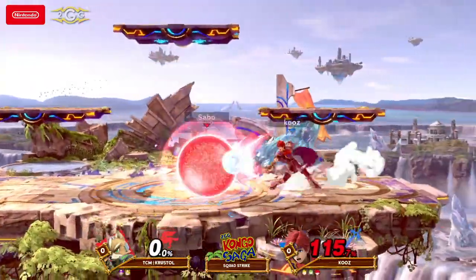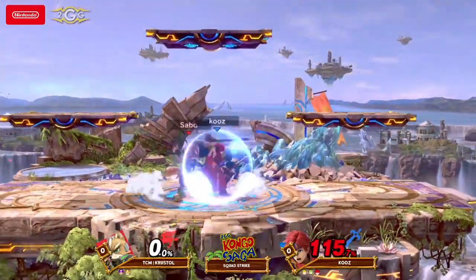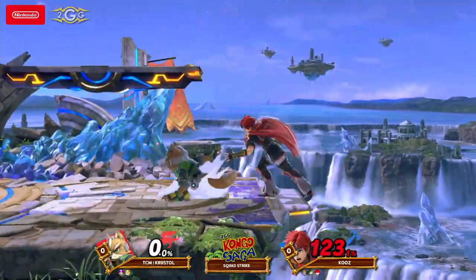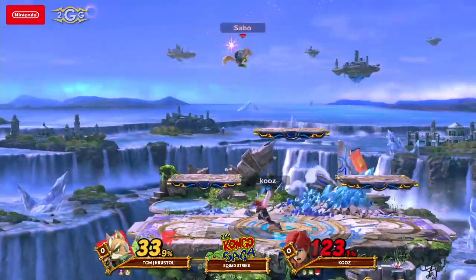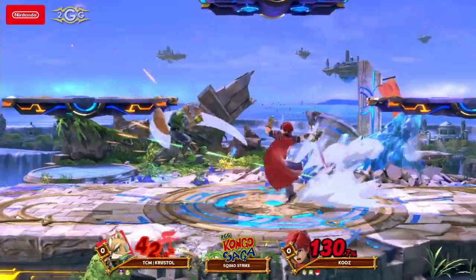Crustle's going to bring out the Fox here against this Roy. This is a hard matchup, but he does have this Roy at 115. All he needs is that weak hit there to get that up smash. We see him going for the up smash a little bit too early on that, getting punished for it. My man Kuz is kind of going in a little bit — he had it, though.